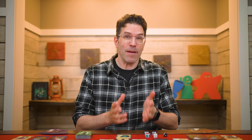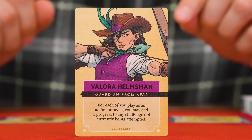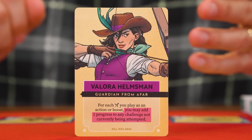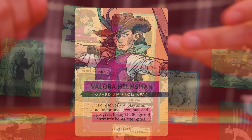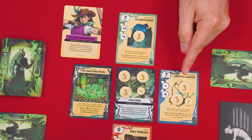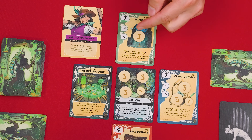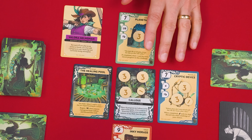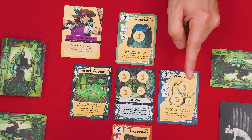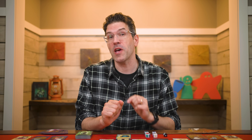With that, we've covered attempting challenges. But there are other ways challenges can be resolved. Valora's character ability allows her to place progress on a challenge that's not currently being attempted, so you could be in the middle of attempting one challenge, and then this effect could cause you to add progress to another challenge and complete it. If so, you pause and resolve the completed challenge, then go back to resolving the action you were previously performing. If the reward on a completed challenge would provide a seeker with a benefit, the player currently taking their turn earns that benefit, even if it was another player's effect that caused the challenge to be completed.